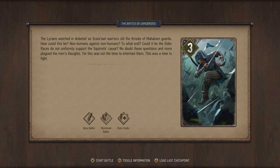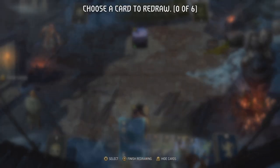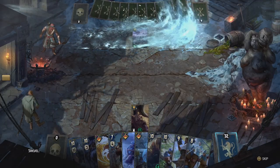That was good. 'Stand and fight!' — and it was the Scoia'tael. Don't forget the Scoia'tael actually work for Nilfgaard at this point. The Lydians watched in disbelief as Scoia'tael warriors slit the throats of Mahakam guards. Non-humans against non-humans — to what end? The elder races do not uniformly support the Squirrels' cause. No doubt these questions plagued the men's thoughts, yet this was not the time to entertain them. We get extra cards — probably the dwarves from the procession — and it is a shortened battle, so this should be fine.